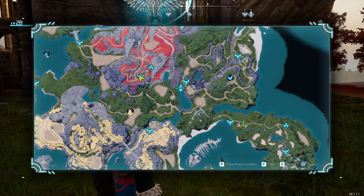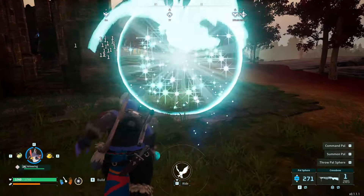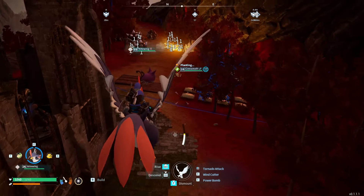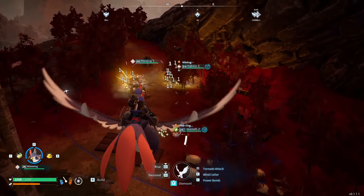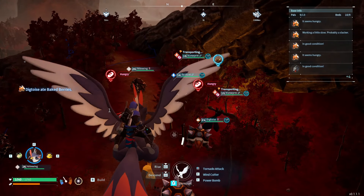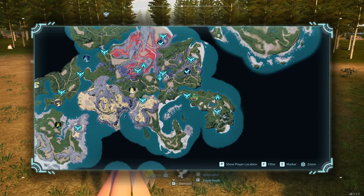Going from the Plateau of Beginnings heading west, the next base location I recommend is right at the Desolate Church, just behind it — where I actually have my second base at the moment. If we jump on Nightwing and have a look, this is my automated ore farm. You're going to get a lot of ore, which is needed around mid-game, and this base will essentially work itself. A really good location to set up a base.